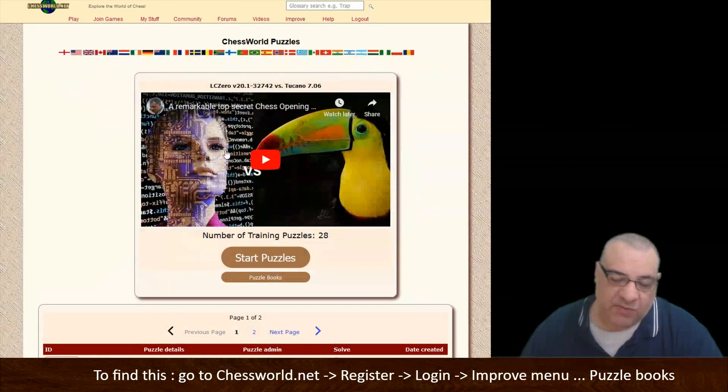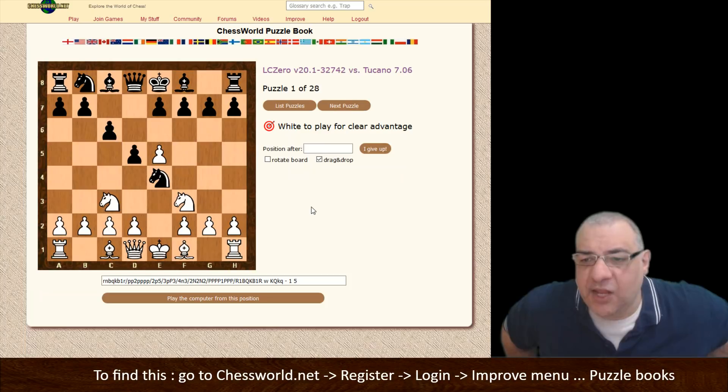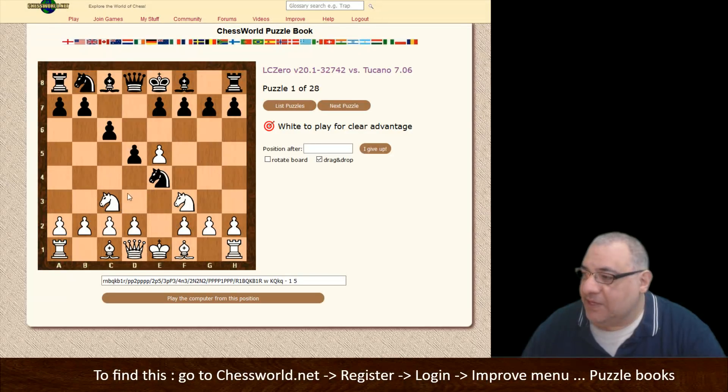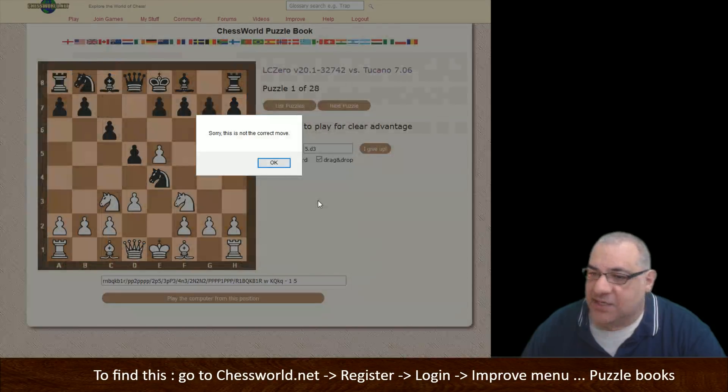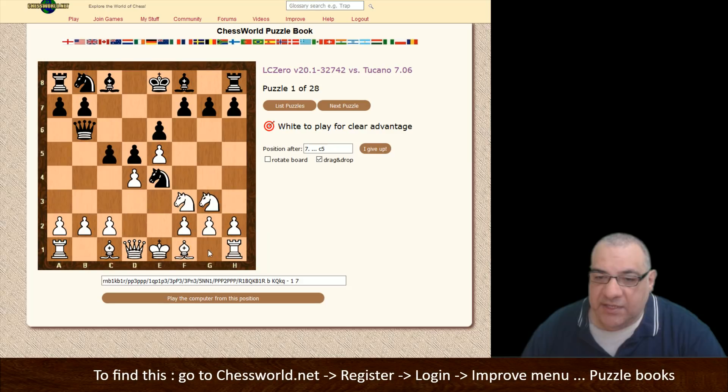If we click on that and click Start Puzzles — it's unrated at the moment — so this was one of the variations: what does white do here? Does white accept structural damage? So if you play d3 it's going to be the wrong move, it will tell you it's not the correct move. Actually it was Knight e2, then black immediately threatens f2, so you defend that and then challenge that knight.